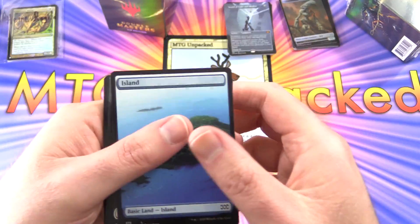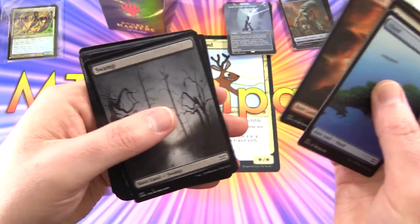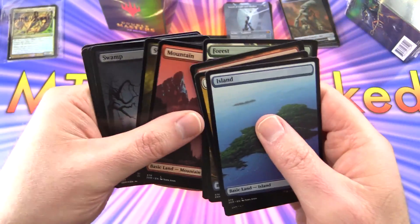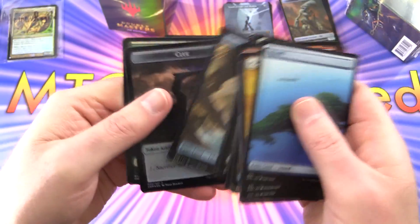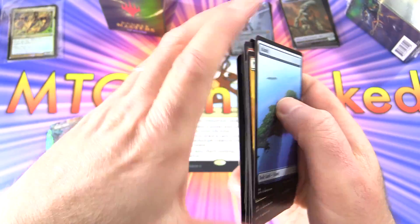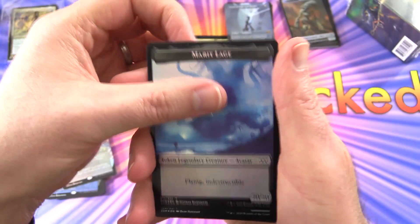Let's take a look at the basic lands — which one is your favorite? Leave a note in the comments. Some very cool stuff there. Nice foiling on the Swamp, and an Island. We get a Clue token and the Saproling — and what's on the back here? Marit Lage — flying and indestructible! And Mir. So there you are, sir. Enjoy.